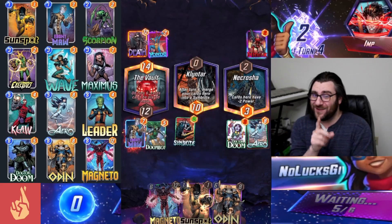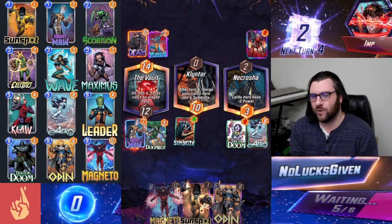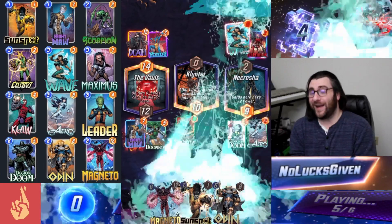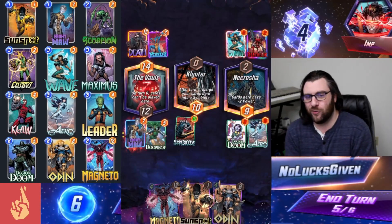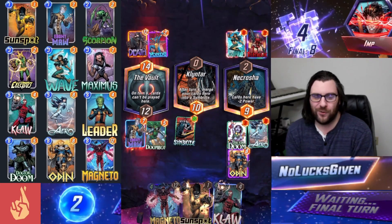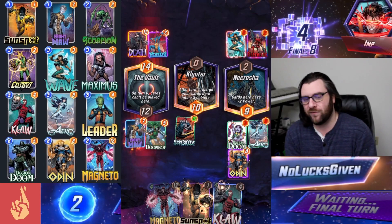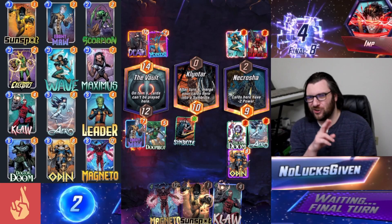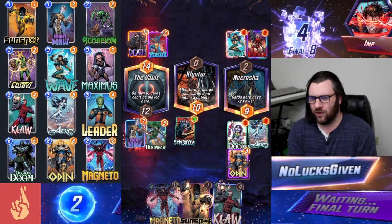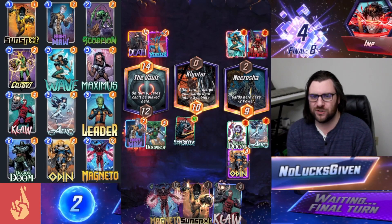I think we're going to be a little bit more powerful because we're just going to force them into that one location. We are going to Arrow over my opponent's Wave, which completely nullifies any additional power they would have gotten from that. Then this turn we're going to Odin onto that Arrow, which should be pretty strong — it forces them into Nekrosha with whatever they play off of Wave, and we'll easily win those other two locations. Even with Killmonger I think we would probably win this game because we would just have more power in Nekrosha.